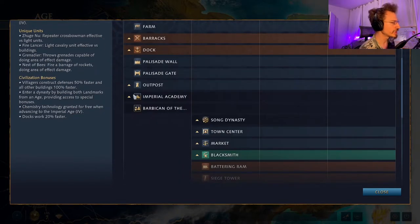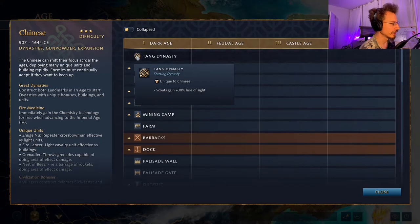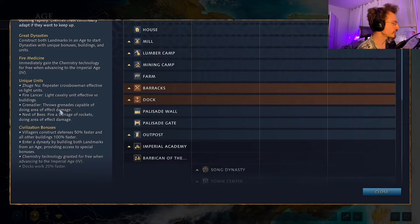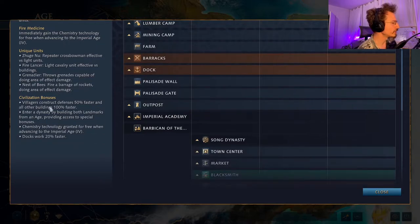For example, the Tang Dynasty is your starting dynasty, giving 30% extra line of sight to scouts. In the Imperial Age, you immediately gain the Chemistry technology for free when advancing, so your gunpowder units are much stronger the second you enter it — no need to wait for research. Civilization bonuses include: villagers construct defenses 50% faster and all other buildings 100% faster, and docks work 20% faster.